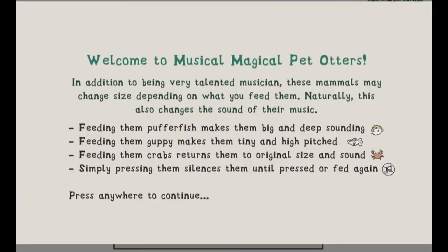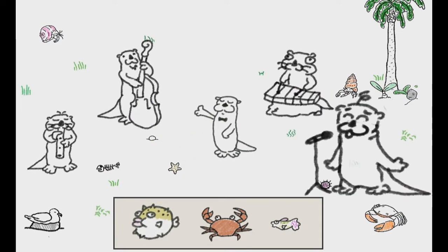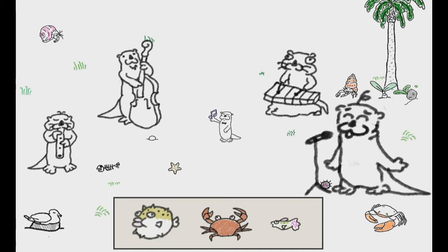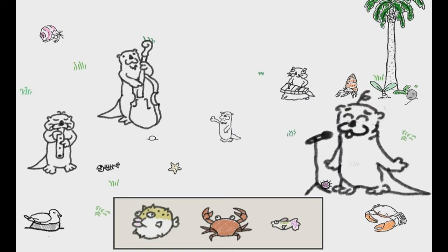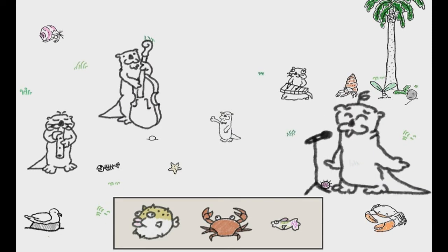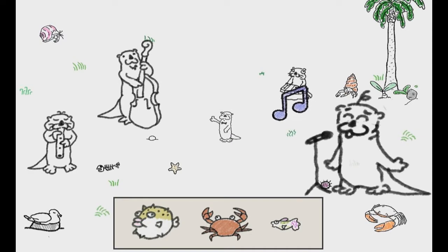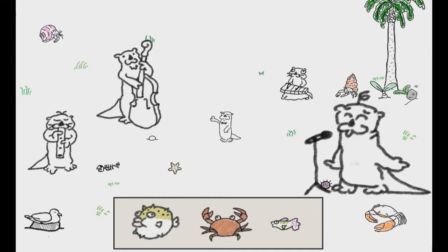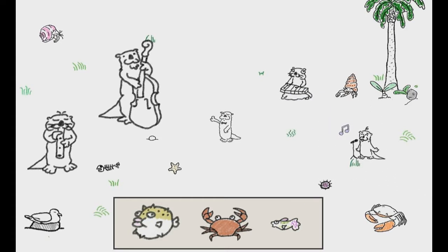We're playing Musical Magical Pet Otters — this is very fun. Feeding him pusher fish. Different sounds do different things. Oh, I got big! He's so cute. It's too low. I would like you to sing — sing for me. It's mainly this, oh it's that one. This is very cute — I love the hand-drawn, subtle animation. It's got such a great aesthetic. I like it better high pitch. Next.